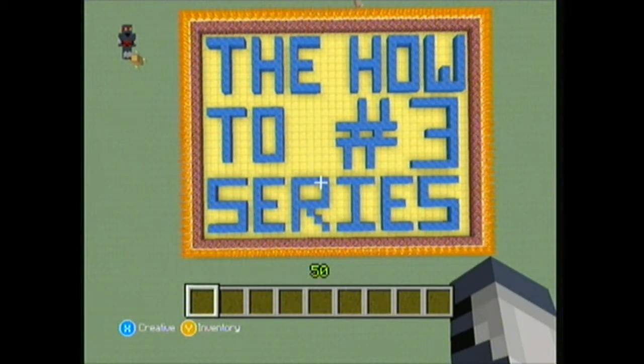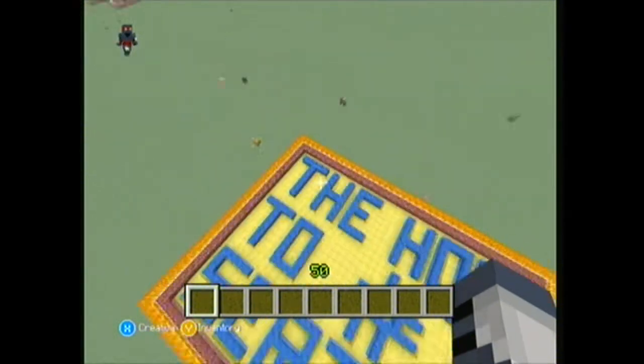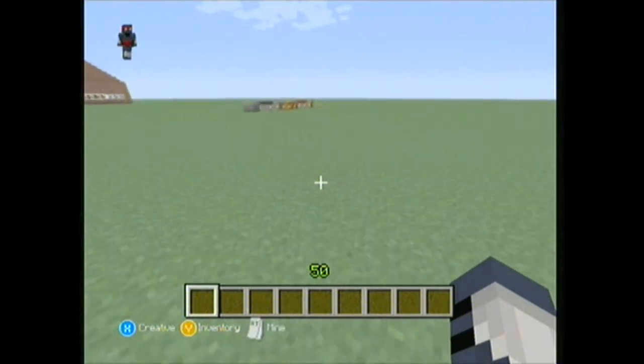Hello and welcome. I am Ojuicy from Exclusive Gaming and X-Up HD. This is the how-to series, basically a series where I show you how to build stuff. This is the third one in the series and in this episode I'm just going to be showing you how to make a sofa.